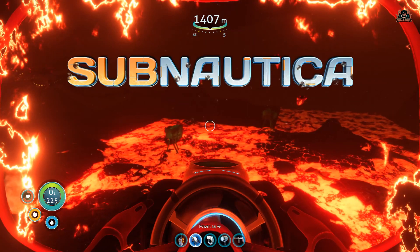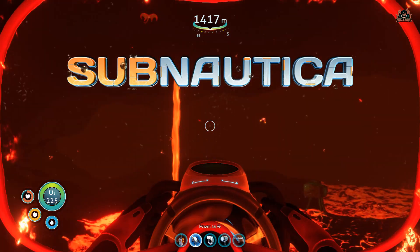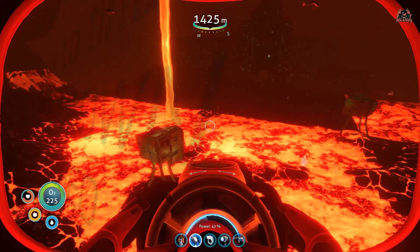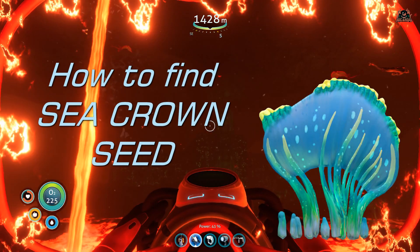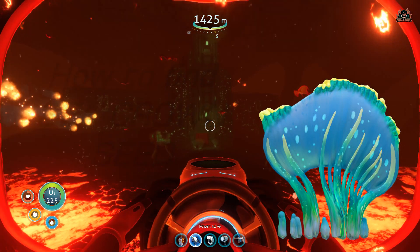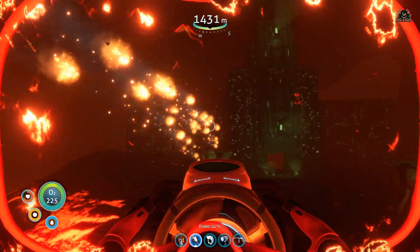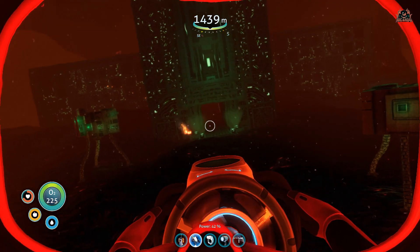Hey, it's Ricardo, and welcome back to Subnautica, the under-the-sea survival game that pits you against not only the environment but other alien lifeforms. We want to talk today about finding the sea crown seed, which is part of the hatching enzyme that the Sea Empress requires you to find so they can give you the cure to the nasty fungal stuff that you've had going on all the way through the game.